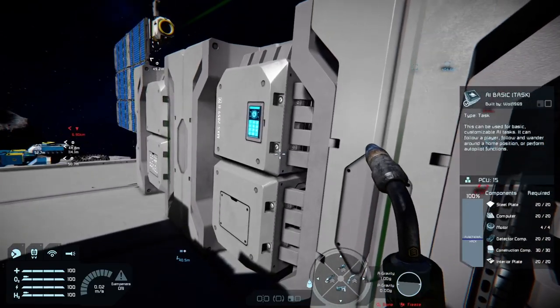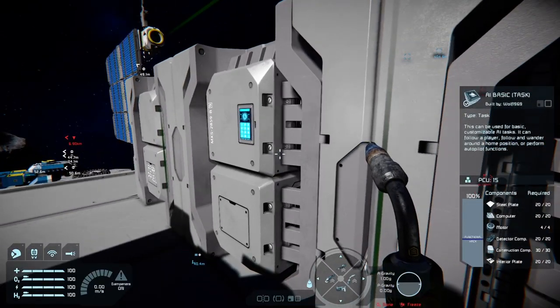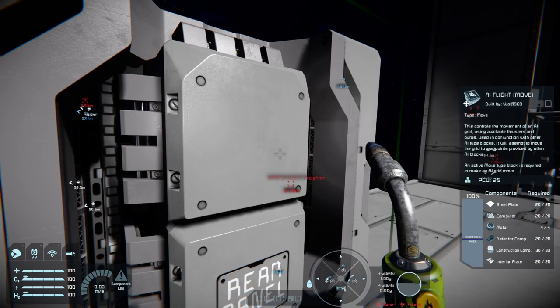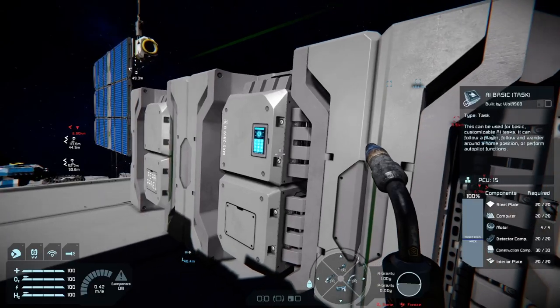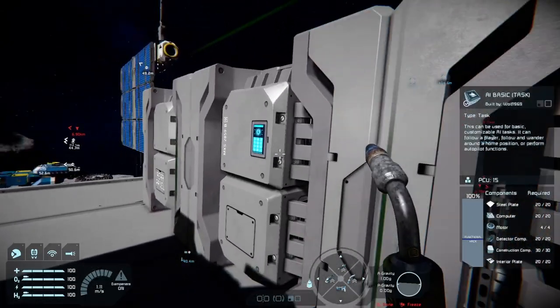Then we have the AI Basic Task block. Along with the flight block, the task block tells your grid to do certain things. It's an extended version of your remote control block — you can still use remote control, but the task block can literally be used as an autopilot to travel to a home destination, and it also has the original basic behaviors of the remote control.